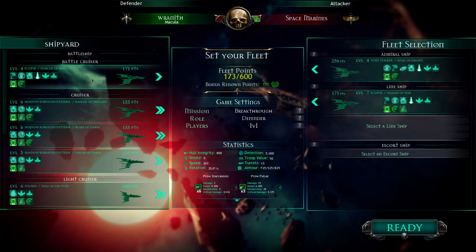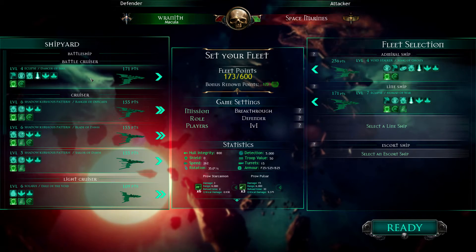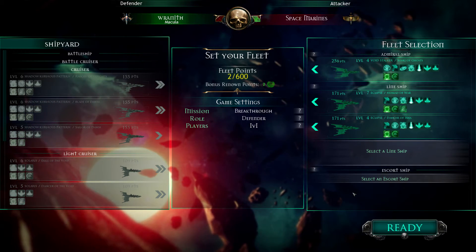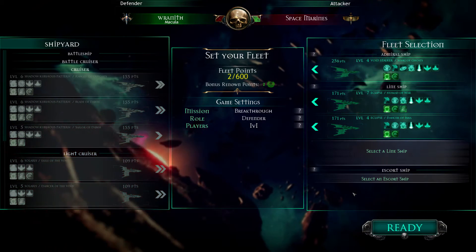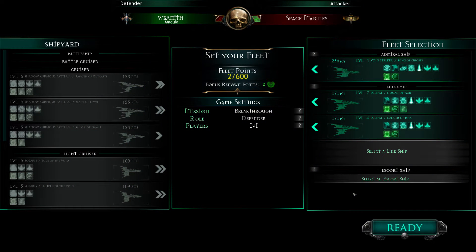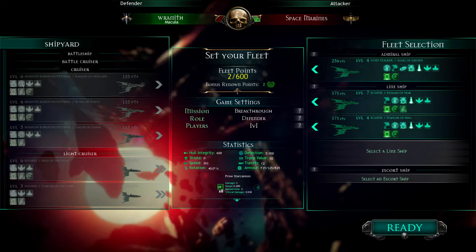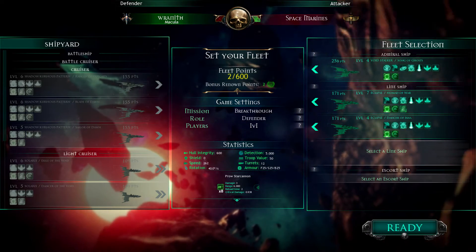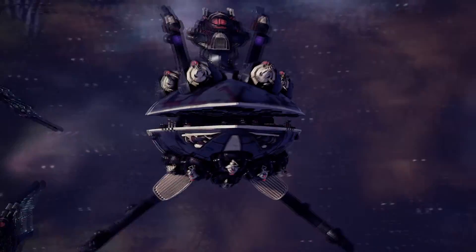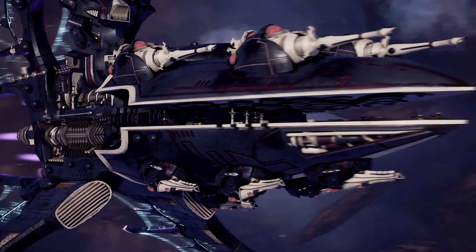I could run the second battlecruiser - actually, you know what, we're going to run the second battlecruiser this time around. Usually I like running the cruiser as opposed to the battlecruiser. There is a slight difference in setup, but with Breakthrough I really shouldn't need that, so we'll run the second battlecruiser. The Augur Disruptor is just useful.